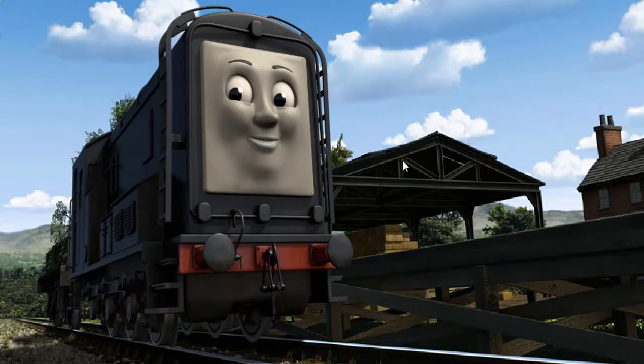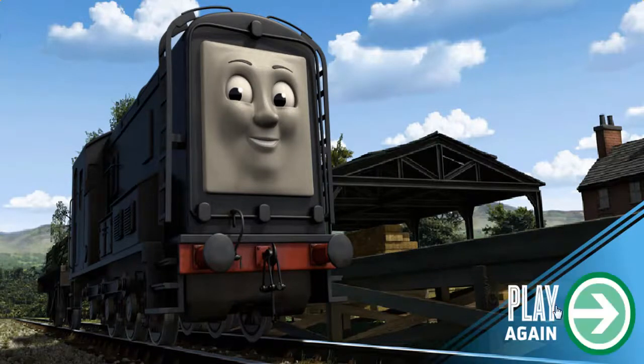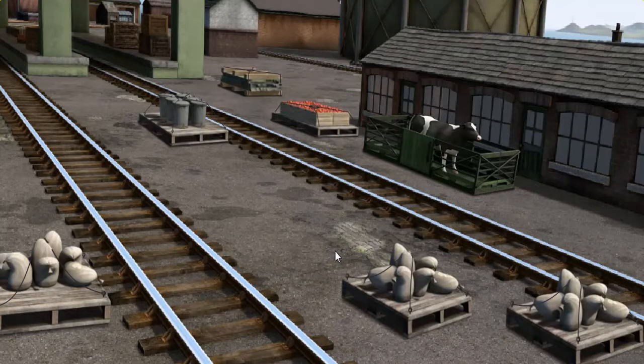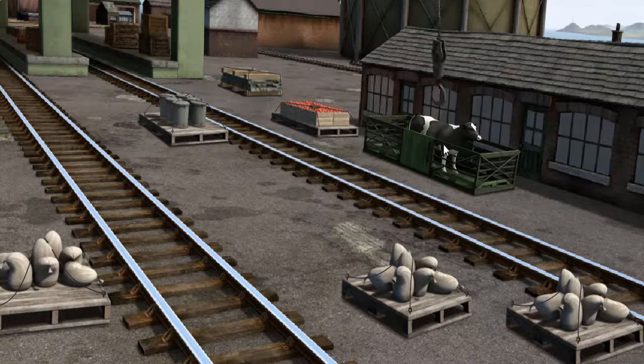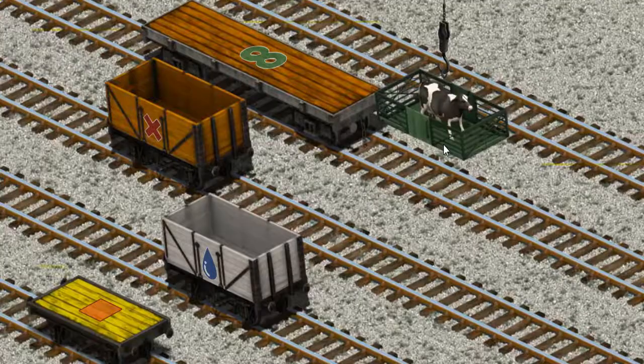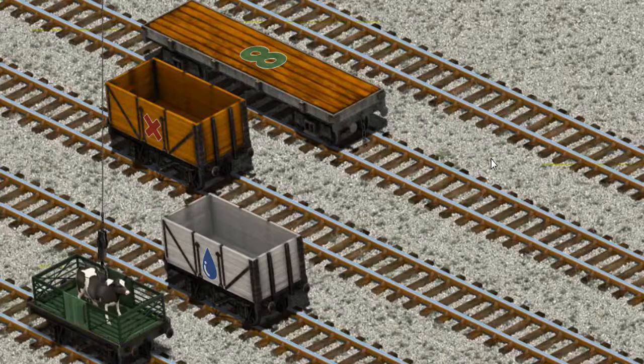With your help, he was right on time. Play again. It's a busy day at Brendam Docks. Thomas and his friends have many deliveries to make. Den must deliver the cow to Farmer McCall's farm. Show Cranky where the cow is. You found it! Let's lift and load. Now the cargo must be loaded. You found it!